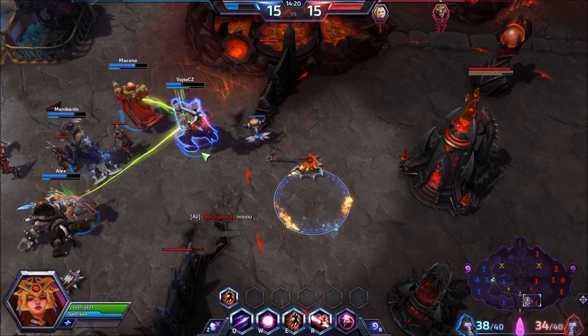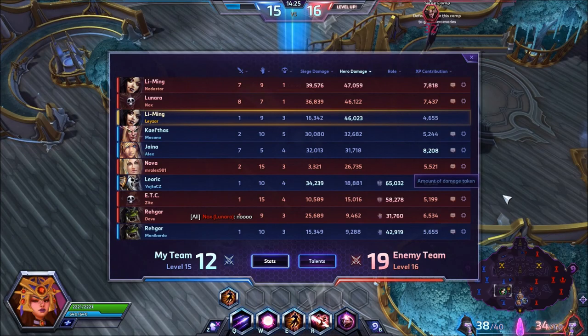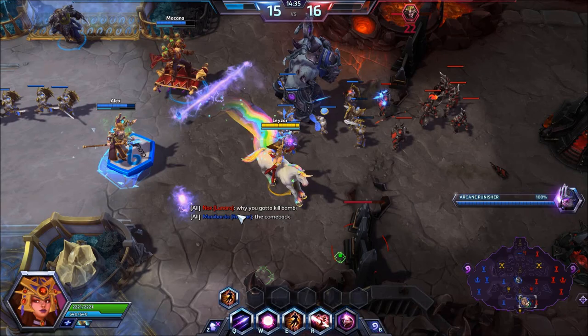I want to do this a little bit differently. I normally just do gameplay and explain why I pick certain talents, but Li Ming has more viable builds than most heroes. There is a Q build, there is an Arcane Orb build, there is even a teleport build, and there's also the build I prefer to use for Li Ming. For all of these builds I will leave a link in the description down below so it's easy to follow.